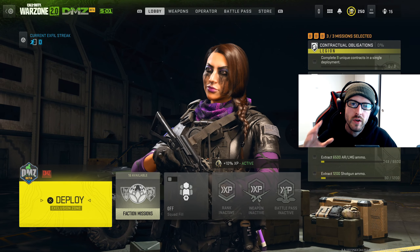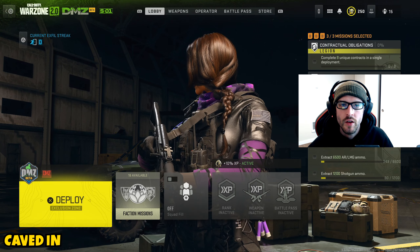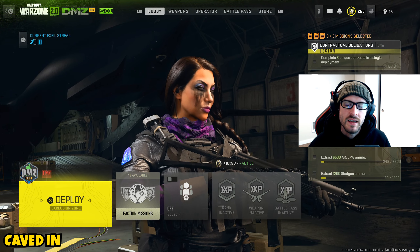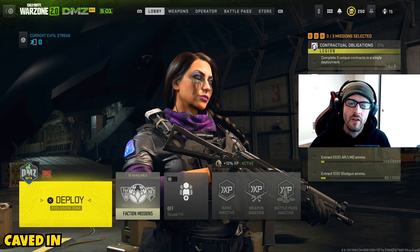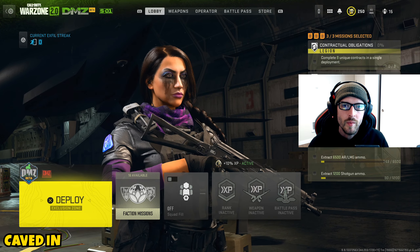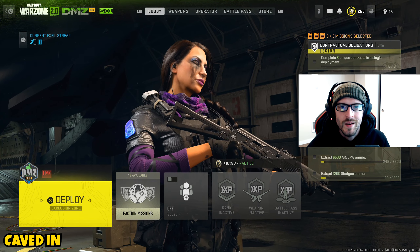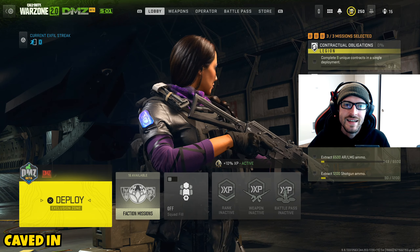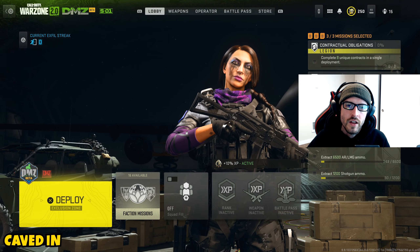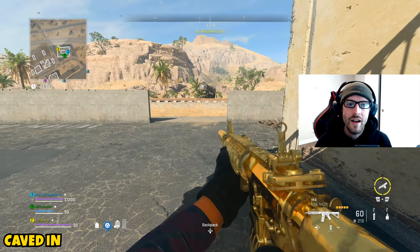Welcome back to the channel. In this video I'm bringing you guys a quick mission guide for the mission Caved In, the final tier four mission for White Lotus. I did put it in my mission guide previously, however at the time it was bugged — it has since been fixed — so I wanted to cover it again. If you enjoy this video, smash that like button with a goal of 100 likes, and subscribe with notifications for more Call of Duty content.